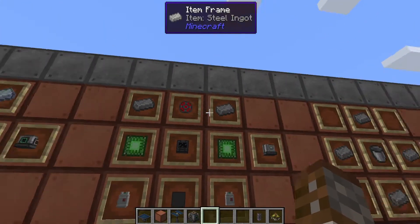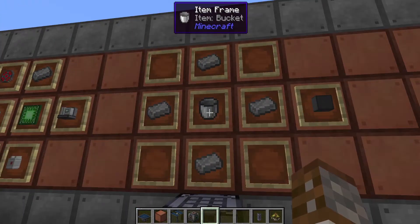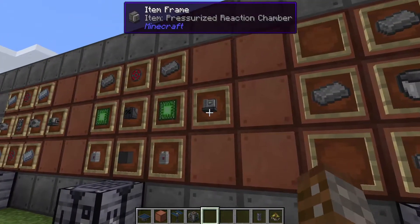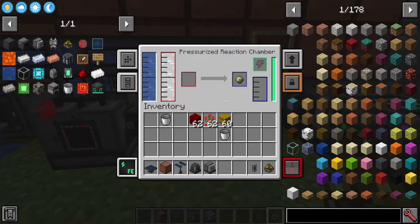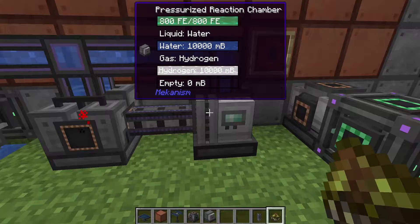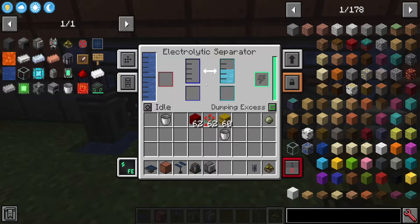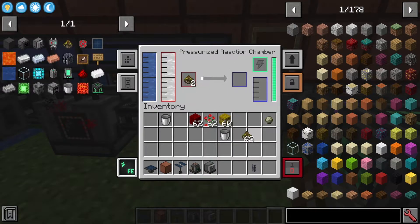The dynamic tank is created with four steel and one bucket, and you get four per craft. The pressurized reaction chamber needs biofuel and hydrogen. We have a pump feeding into an electrolytic separator, sending hydrogen to the pressure chamber and dumping excess oxygen. You need two biofuel for it to start — put one in and nothing happens, put a second and the craft starts working.